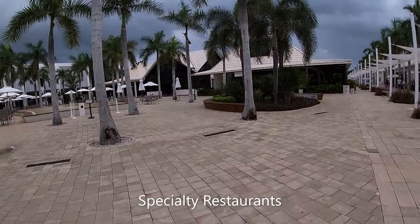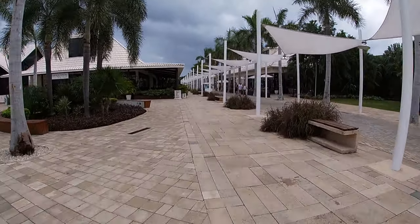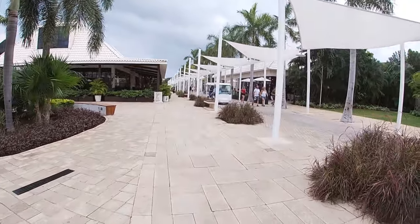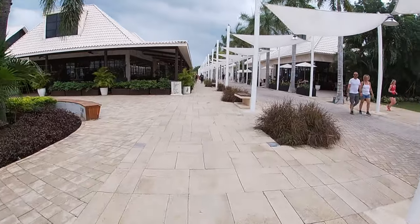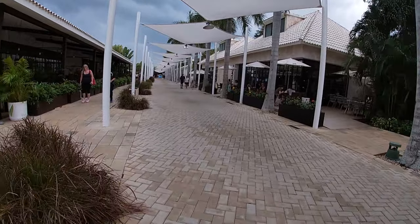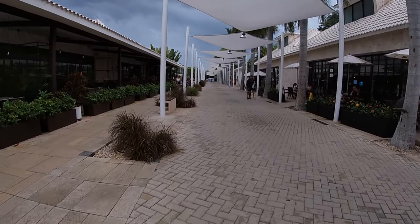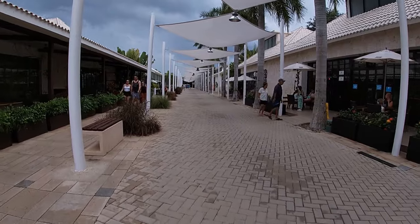As soon as you get past the main lobby and main bar, to the right you are going to see the spa and salon. To the left on the outside is where you'll find the nightly entertainment, a bunch of the specialty restaurants, the theater, and the sports bar. To our left right now is the Italian restaurant.